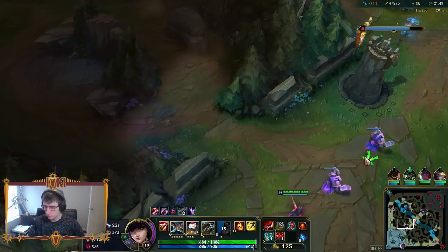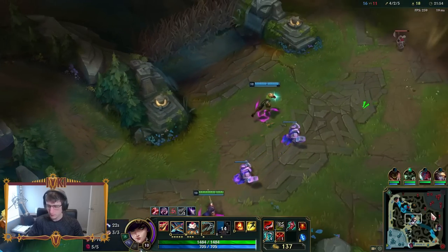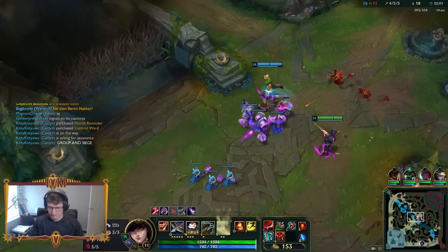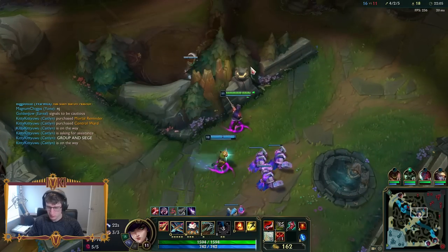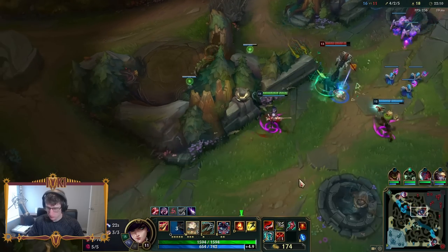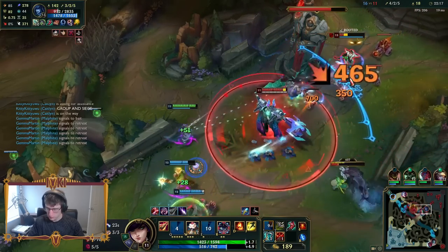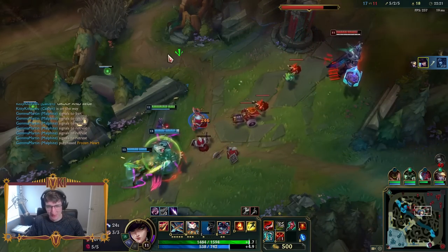Collector's really good here — Umbral would be decent too. Lots of cool itemization you can do. But now we just want to group and siege. Fair champion, by the way guys. Fair champion. I guess I'm just better.